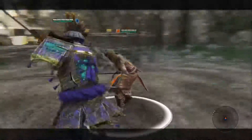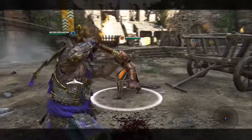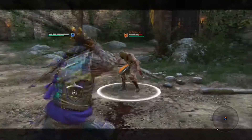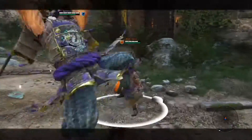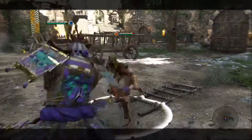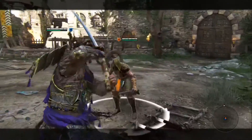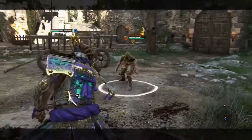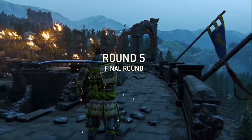These heavy combo finishers are what really make the Kensei's punish game shine. If the third attack in a three-hit combo is heavy, it will be a special heavy attack. While the top heavy attack is extremely powerful, it's also very slow, but it can be cancelled or feinted into either a side heavy attack or a side light attack. This is performed by simply switching stances at the beginning of the top heavy animation.